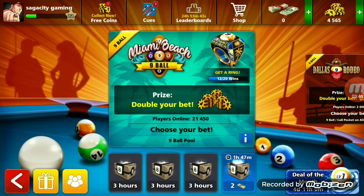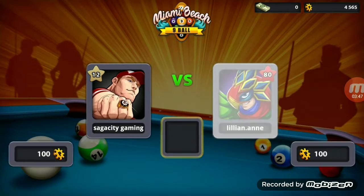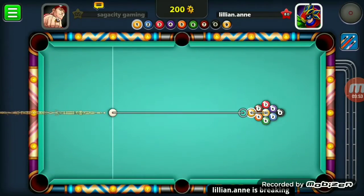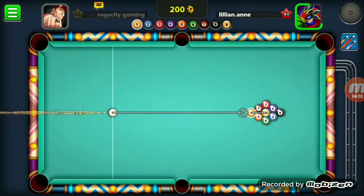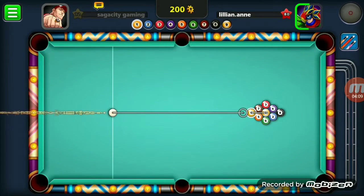Let's go into our second match. Against Lillian, a level 80 player — it's their break. 13 million winnings, using the Phoenix cue. I pronounce it as the Phoenix cue. A straight break will send the balls flying as it has a huge amount of force. Are you going to give me the break? No, okay fine.